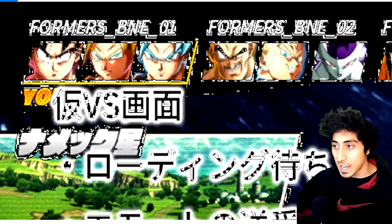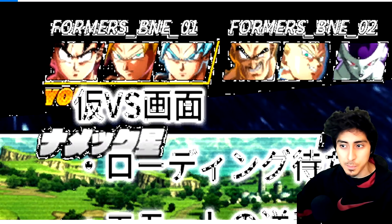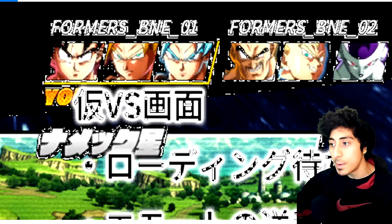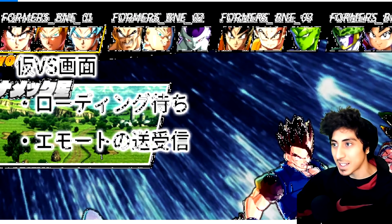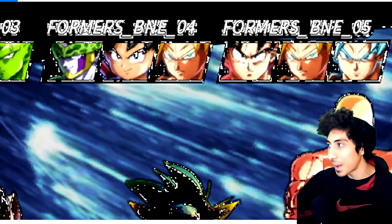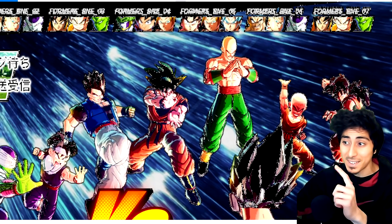It looks like they did plan to have Super Saiyan Blue Goku — that's SSGSS Goku. Now, this isn't confirming he's going to be in the final game — this seems to be a very early concept until they figured out what they wanted to do. You can also see there's Nappa, Frieza, Super Saiyan Vegeta, and GT Kid Goku. These are probably just placeholder images using Xenoverse 2 models from the actual files.